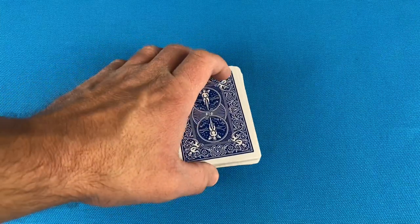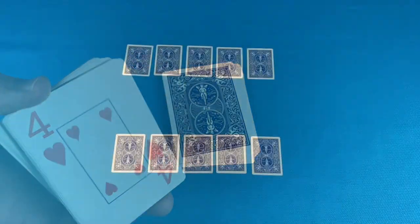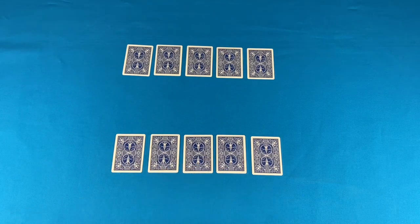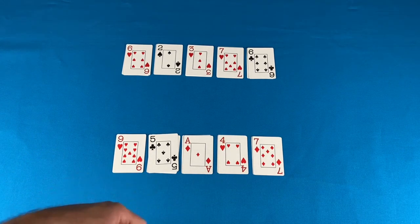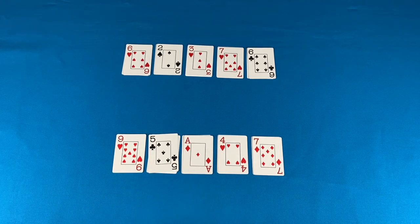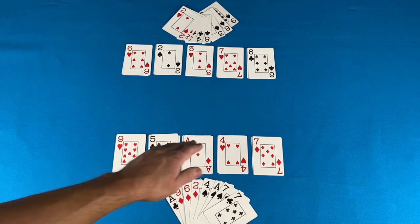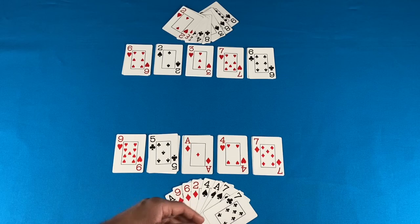To determine the first dealer, each player should cut the deck. Whoever cuts the lowest card deals first. You're going to deal each player their straw men first. Give each player 5 cards face down in a row, then deal another row of 5 cards face up on top of the face down row. Each of these little piles is a straw man. Finally, deal 8 cards to each player. These 8 cards form that player's hand. The straw men will be visible to both players, but the hand should be kept secret from the opponent.